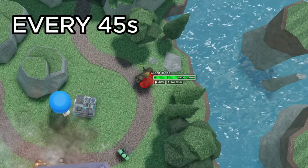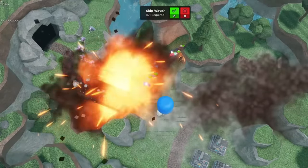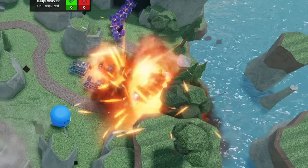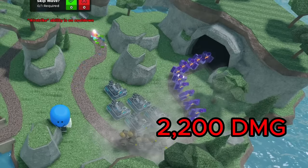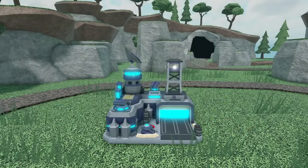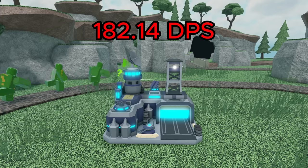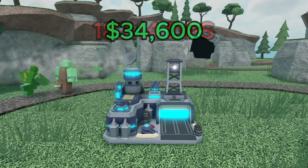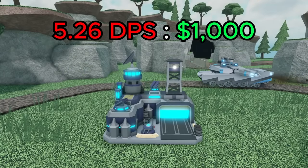You can use the ability every 45 seconds, and it deals 750 damage with its missiles. You'll usually be using it over a crowd of enemies, so if we assume each missile is hitting at least 3 enemies, that means it deals a total of 2250 damage or 50 added DPS. If we combine all this, the max level military base has an average total DPS of 182.14. That's actually a lot, and considering it costs 34,600 cash, that's a value of 5.26 DPS per 1k spent — pretty good value.